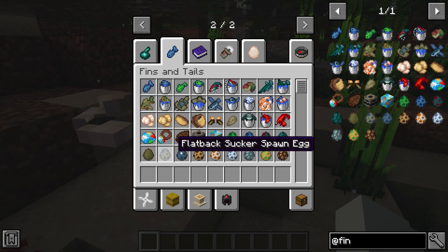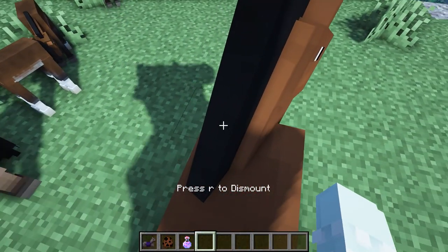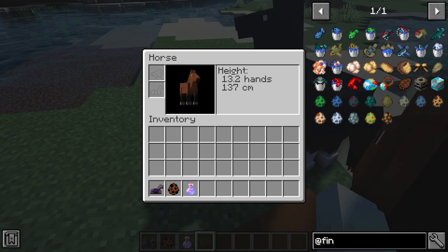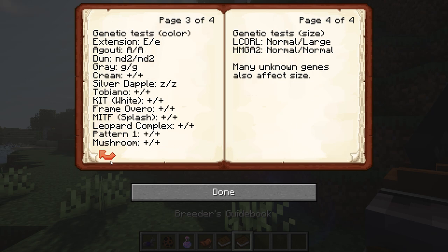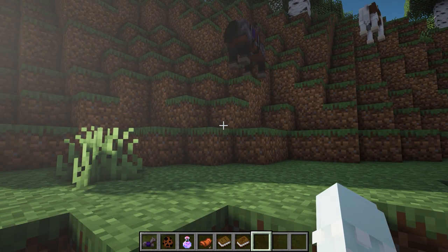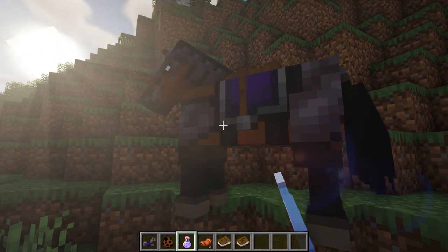This next Minecraft mod is called Realistic Horse Genetics. It adds a whole new range of horse colors, some quite rare, and changes the speed, health, and jump strength of horses. You can breed different horses for different statistics and there are loads of different sizes. Right-clicking with a book gives you a guidebook showing the horse's stats and genetic info. It also adds netherite horse armor, carpets as decorative saddles, and a gender change potion.